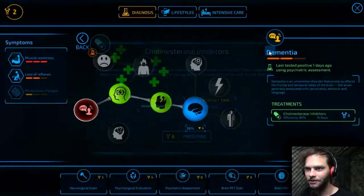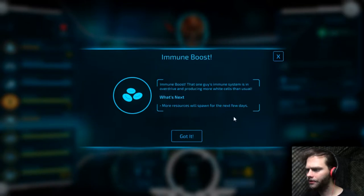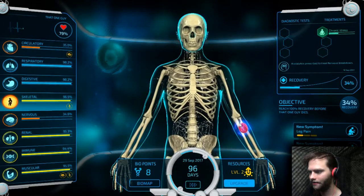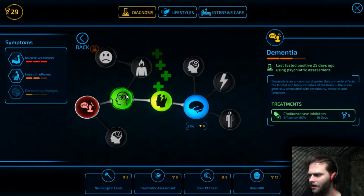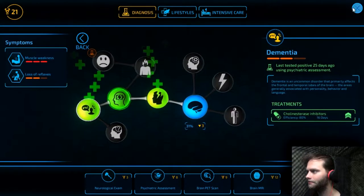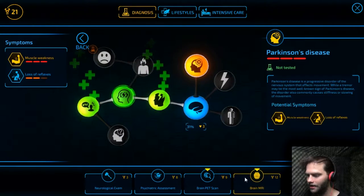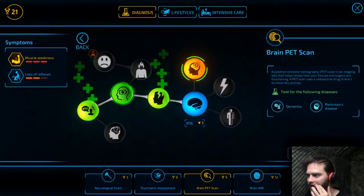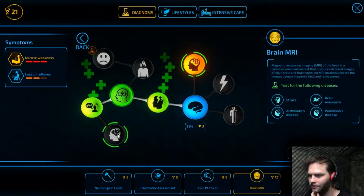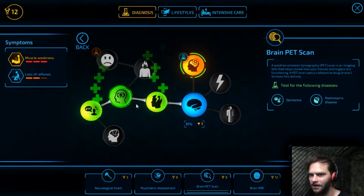And dementia — I don't even have it. Let's cure that up while I collect some more points. Immune boost — that one guy's immune system is in overdrive and producing more cells than usual. Heck yes! I just got a whole bunch of points doing that. The treatment was effective. Let's go ahead and prescribe him some pills for his dementia. Let's find out what's going on with the muscle weakness — Parkinson's disease.